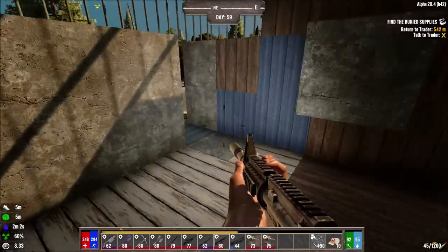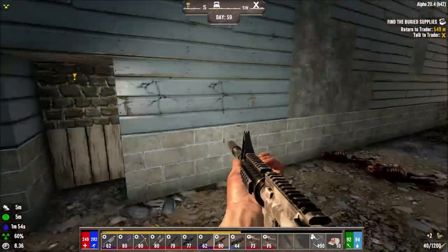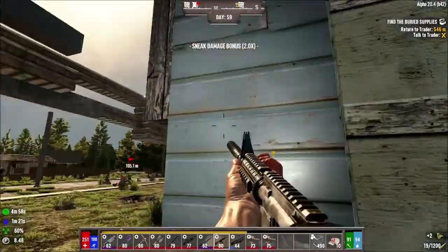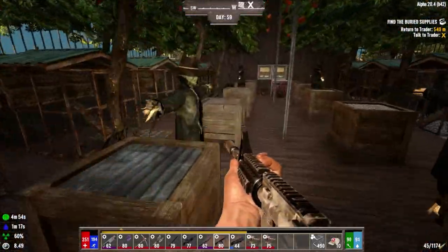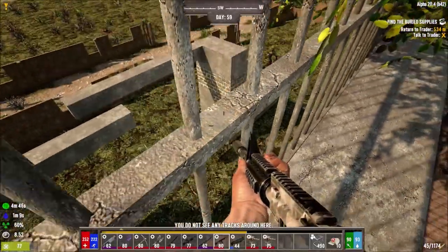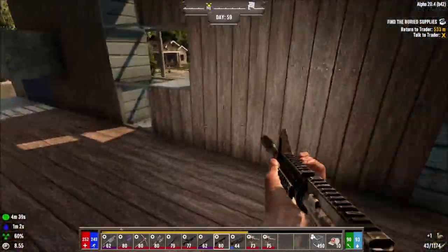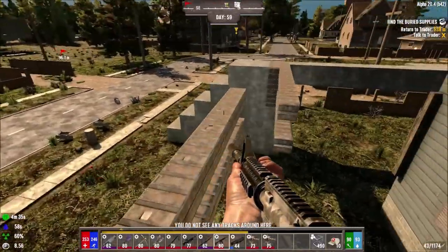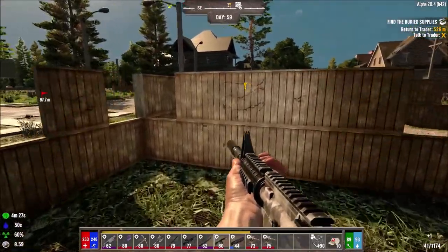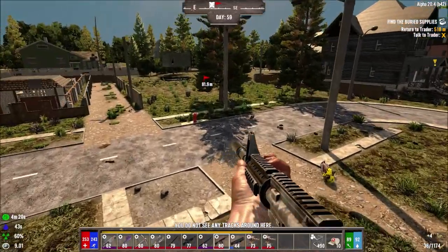The more damage zombies do like this the worse my base gets. They already made a massive hole in the side of the base - I'm going to show you guys. Yeah, look at that - he just came outside. They're digging into my walls over here. I already fixed a patch or two and I think on the other side there's even more wall damage. Let me just try and kill a few zombies in the vicinity. As long as there's no wandering hordes, we should be able to quickly clear out the area.